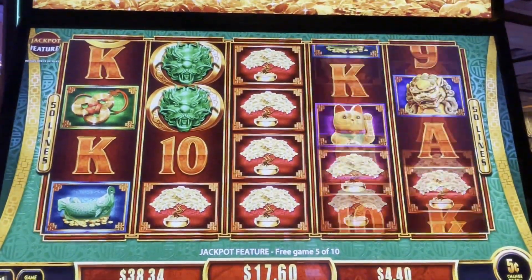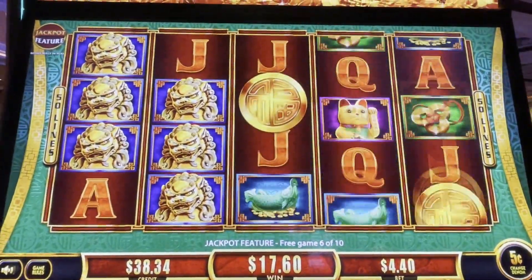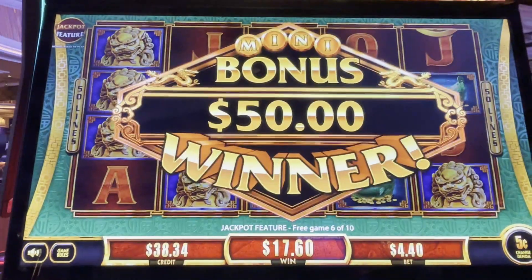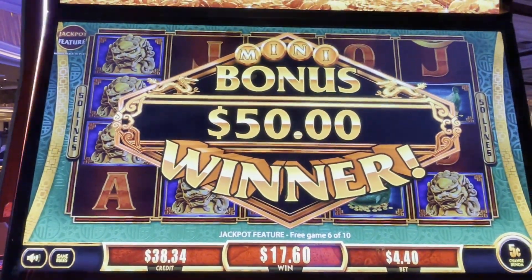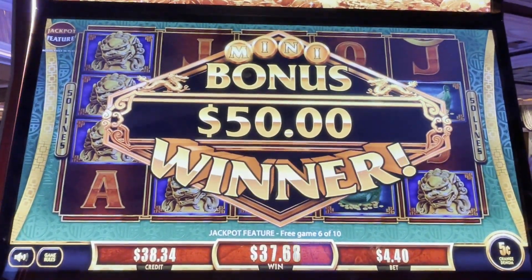Come on, coins. Oh, we can't have dead spins. Come on, coins! Letters — you got ran, whoop! We got that mini! Mini bonus winner for $50. We have four more spins.